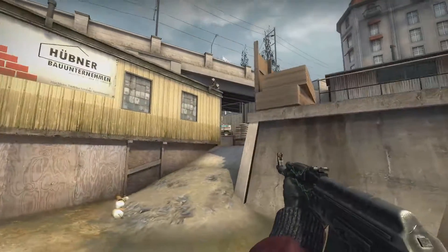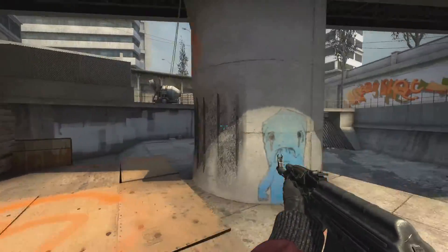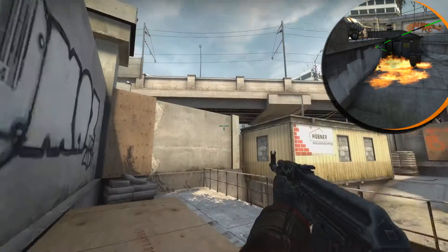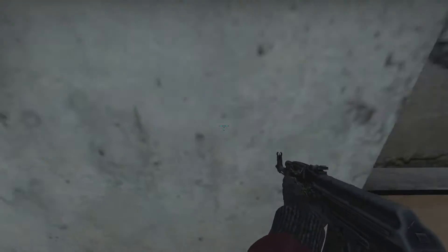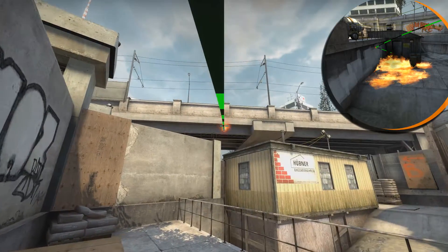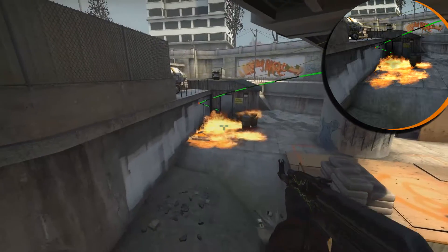If you are going B side from squeaky, you might want to throw a molotov to the toxic from here. No problem — get stuck in this corner, move a little to the back so you have space to run through the molotov, aim at the highway line, and just run throw. The molotov will land and you can go to the B side with no worries. Enjoy.